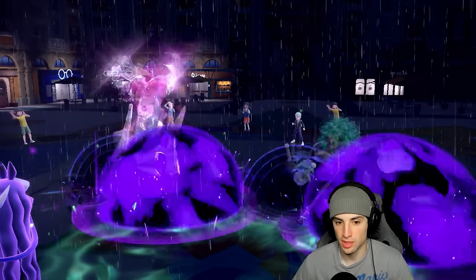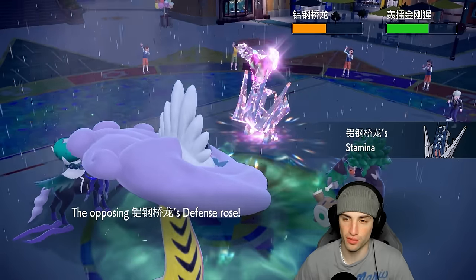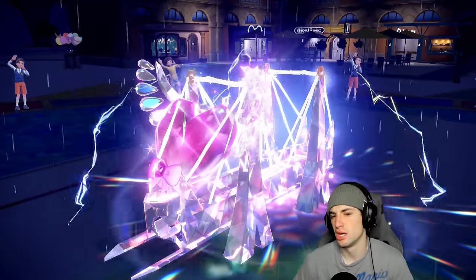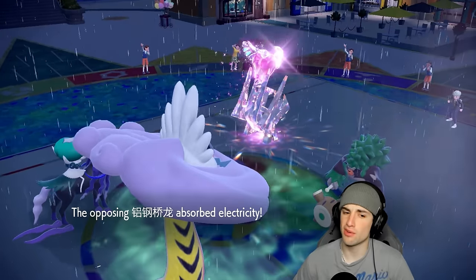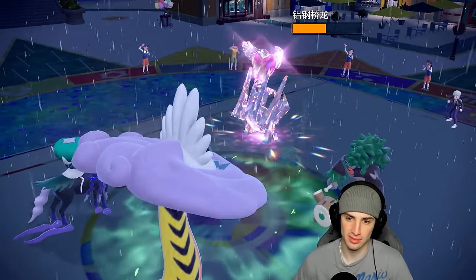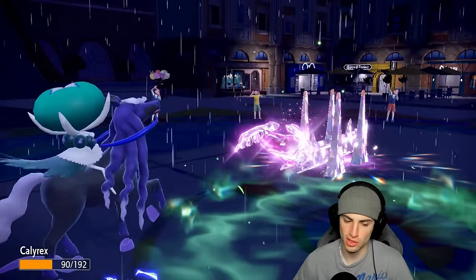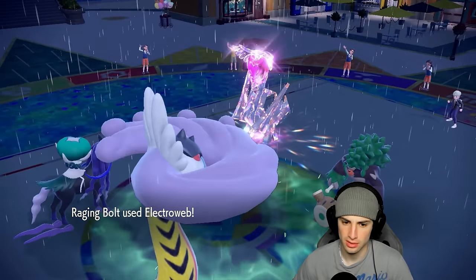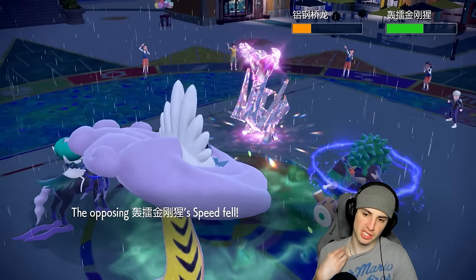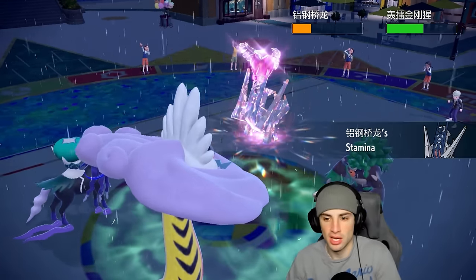Astral Barrage flies into Regidrago — beautiful damage. Into Archaludon too — it gets the Stamina boost. It goes for Electro Shot, and I hope Calyrex soaks it. That's plus one — please don't kill me. We soak all day! Eject Web does minimal damage but not bad with the speed drop. They really pose a big time threat onto Calyrex right here, so I think I might just Protect to get as much HP back as I can — I have Leftovers and terrain popping.